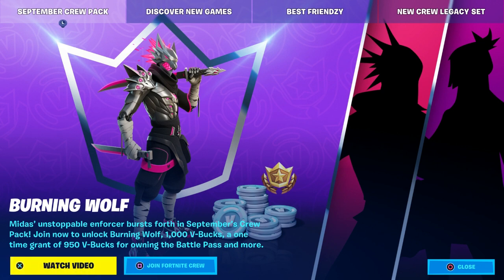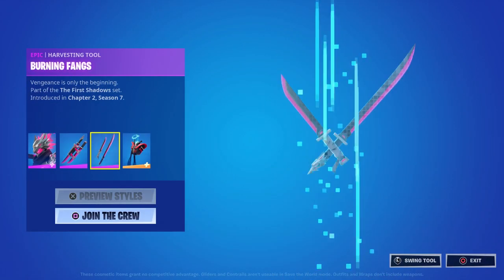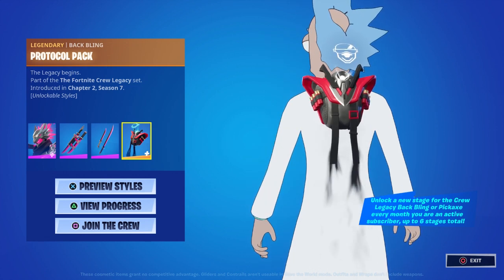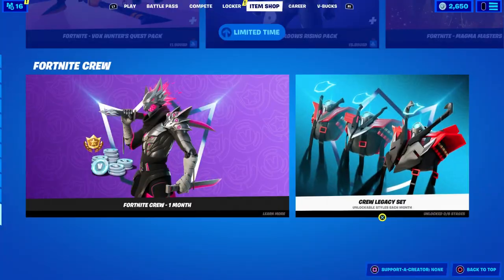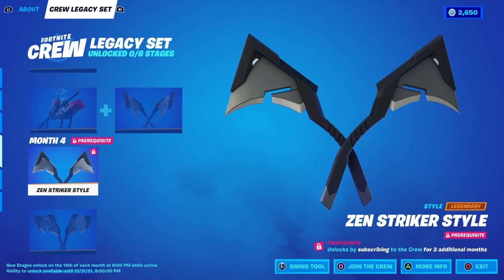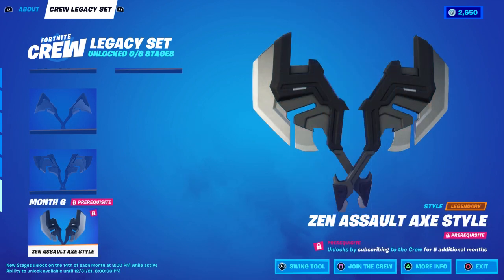We do have the Burning Wolf — basically this is another Fortnite Crew Pack. It is now in the item shop, and it does have its own back bling, a pickaxe, and if you get the Fortnite Crew Pack you get the back bling for free. You can see it right here. If you participate and stay a loyal Fortnite Crew member for six months straight, that's pretty good — I kind of like this, it's a good move from them.